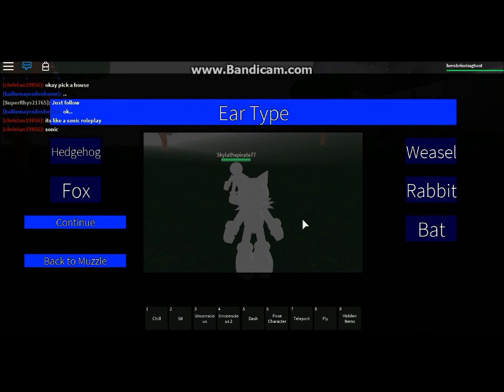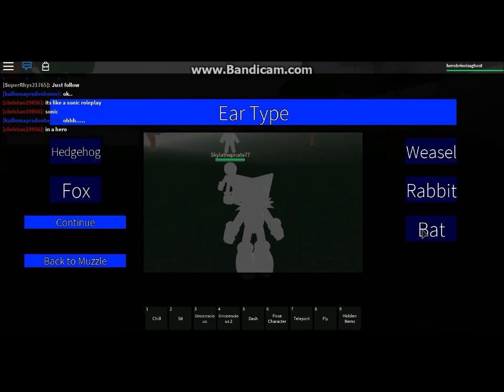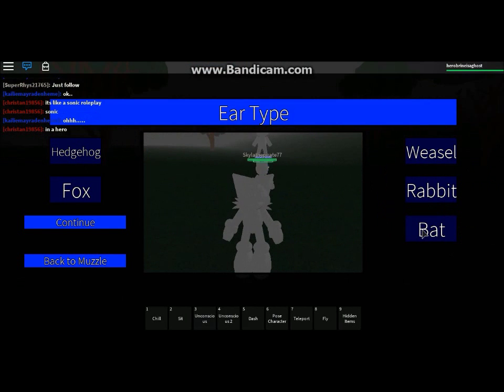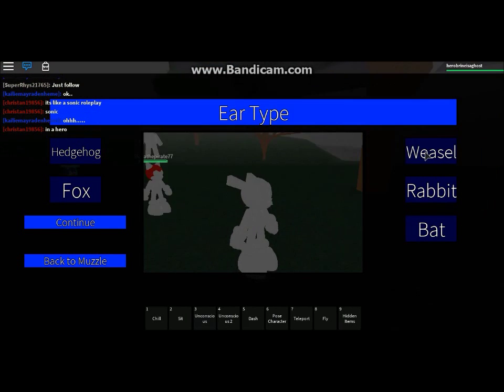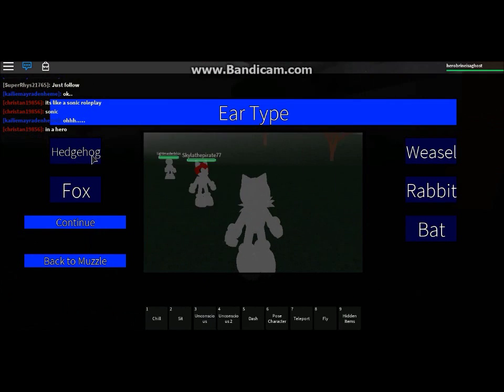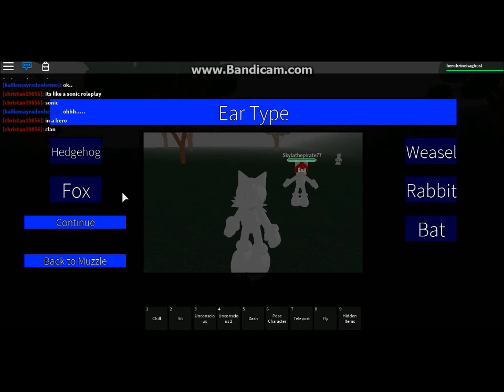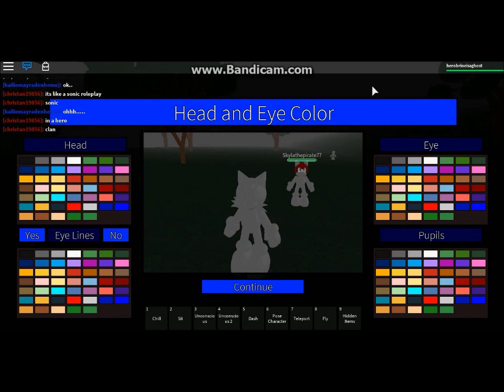I would choose a fox ear style over anything, because the rabbit style looks a little weird unless you have hair. The bat style is way too huge, that's why I'll never be a bat character. I don't even understand the weasel style. And the hedgehog ears are way too small, so I always go with the fox ears because they're the biggest and they just look better on your character.